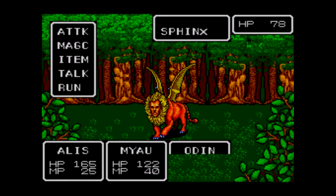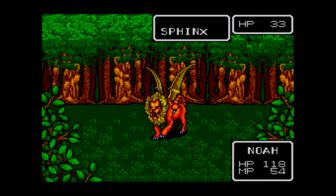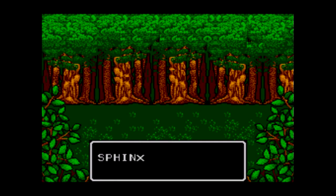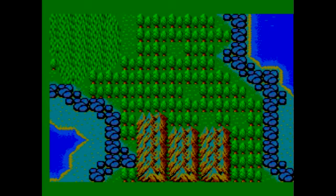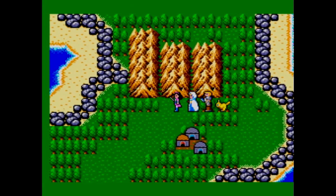The encounter rate is being our friend again. There's level 21 for Alice. And an exploding chest, of course — can't go an episode without one.